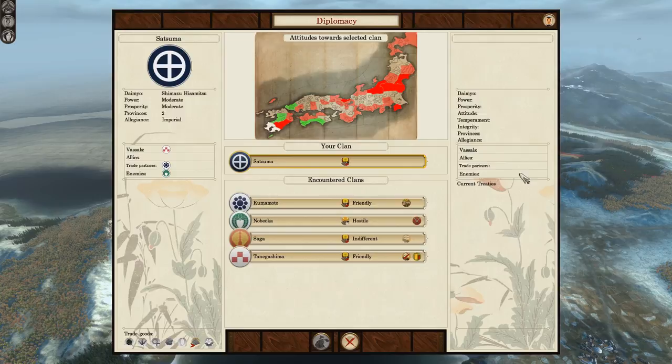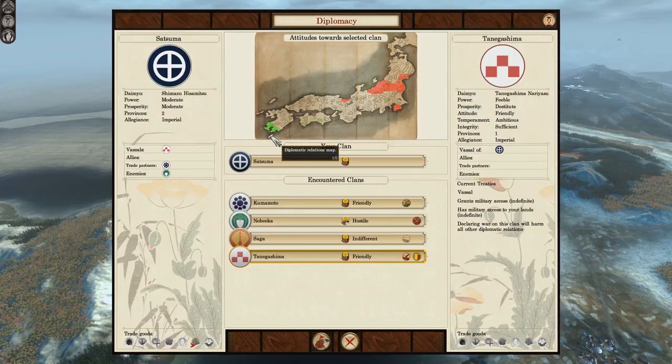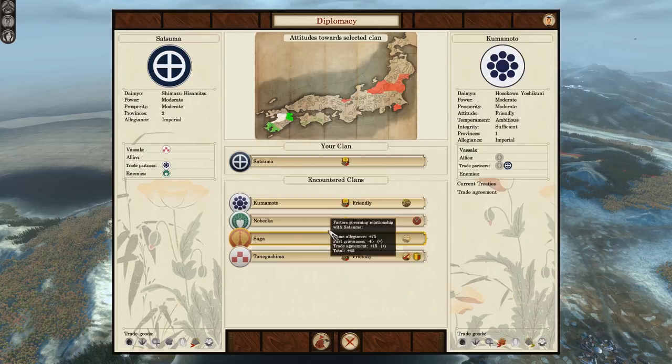Now diplomacy — all the factions you currently know are here. Factions up north in the Darte lands can't be seen until you meet them. The Kumamoto are a very friendly faction; we're trading with them. We have the Tanigashima as a vassal on the little island just below us — they're friendly but can't trade because their ports are at full capacity. The Saga are indifferent at plus 75 but have past grievances, so they're a possibility to target early. And we start off at war with the Nobioka.